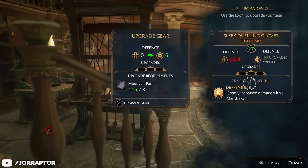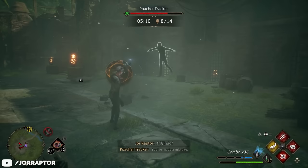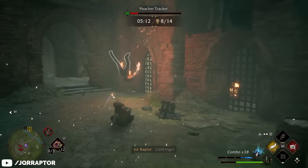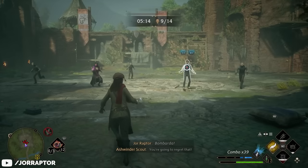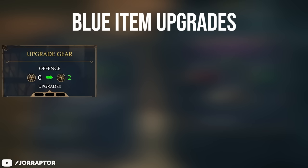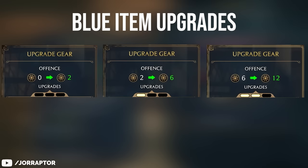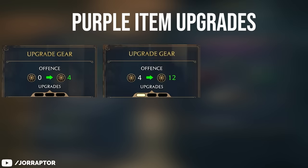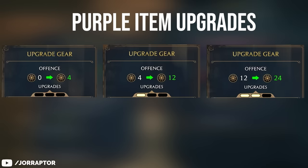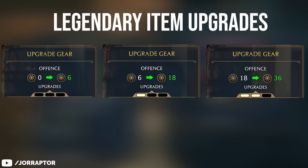Items with offense as their first stat give defense as their second stat. There are three upgrades in total, and the higher the rarity, the higher the second stat will be per upgrade, while green cannot be upgraded at all. For blue items, the first upgrade increases the second stat to 2, then to 6, and finally to 12. For purple it goes from 0 to 4, then to 12, then to 24. Legendary goes from 0 to 6, to 18, and to 36.